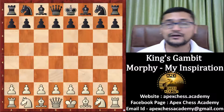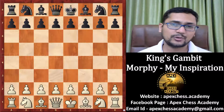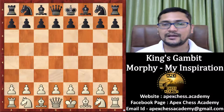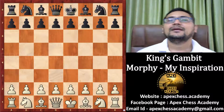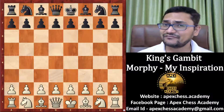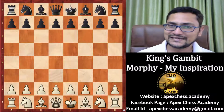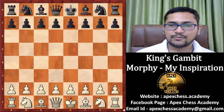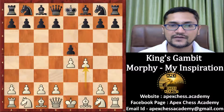Somehow Morphy was able to win, able to survive against this variation. And in the same year, in December in fact, Morphy played against Anderson with the same variation, and he won. So let's go directly to the game. Morphy was white. He played E4, E5, and F4.